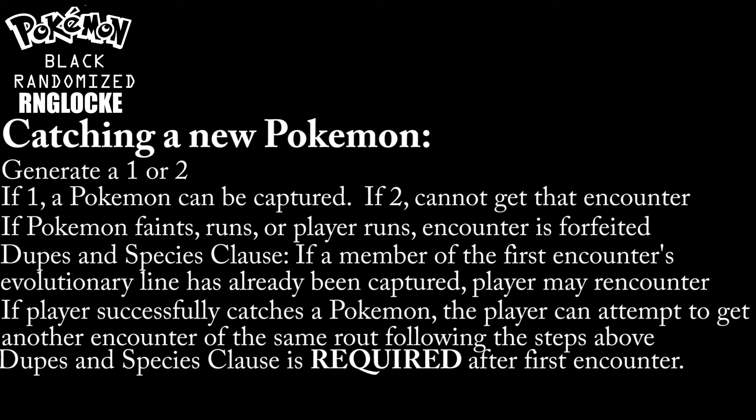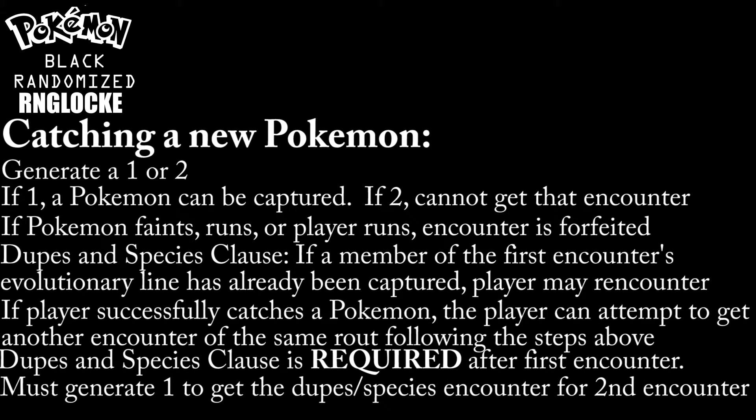If I encounter something that I already have, I cannot catch it, and I will have to use the random number generator again to see if I can re-encounter for my second encounter. But if I successfully catch my second encounter, then I can try again for a third, and the same rules for the second encounter apply to the third. If I succeed in the third, I can get a fourth, and this will continue until I either get a 2 on the random number generator or I mess up a capture. This might sound complicated, but once the lock gets started, things will start to make a lot more sense.